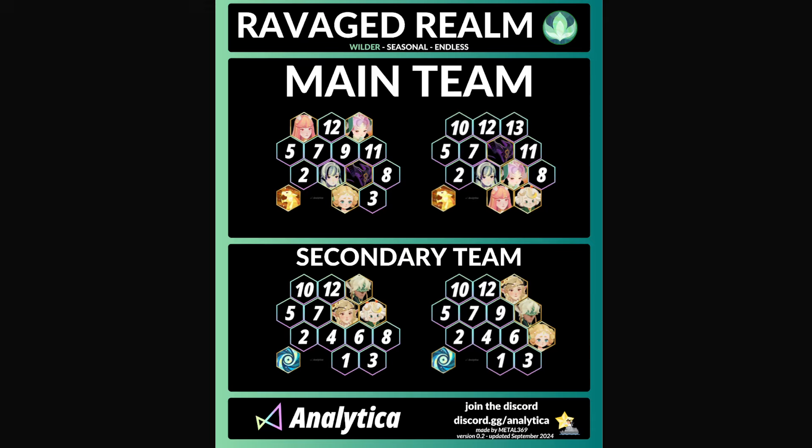They have a forum channel on Discord where people can create topics. It's called Journey Hub. In there you will find a channel called W Set Sahara, which is the name of the boss, with the Wilder symbol. There is a nice discussion going on about the best charms and everything, and you can also find this graphic in there — or just take a screenshot from the video. I wholeheartedly recommend joining the Analytica Discord, and of course my Discord as well if you have questions.